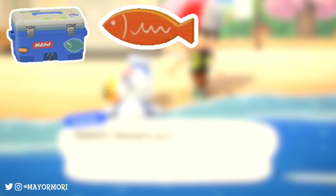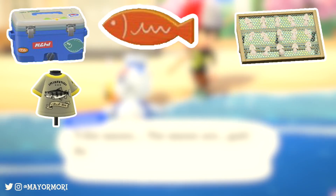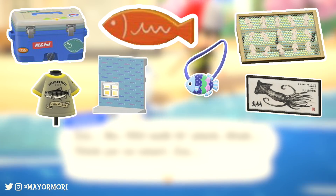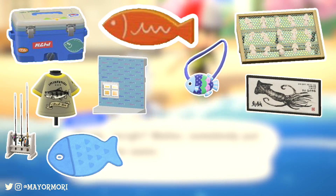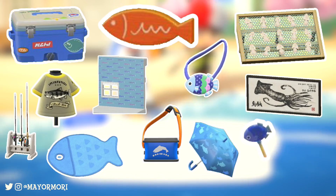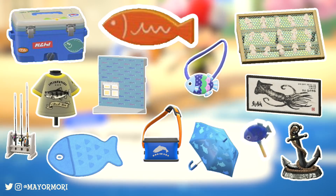The items up for grabs include: the cooler, which acts just like a wardrobe; a door plate; a fish drying rack; a fish print tee; a marine pop wallpaper; a fish pochette style bag; a fish wall print; a fishing rod stand — which looks cool but unfortunately can't actually store rods; a fish rug; a fishing tackle bag; a fish umbrella; the wonderfully adorable fish wand, which acts just like any other wand; and the anchor statue, which feels a little out of place in the set but is included.